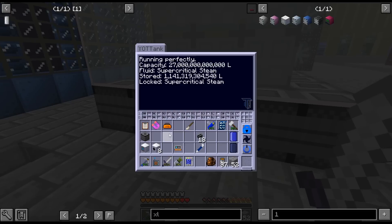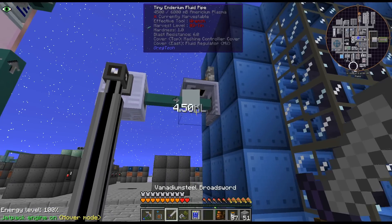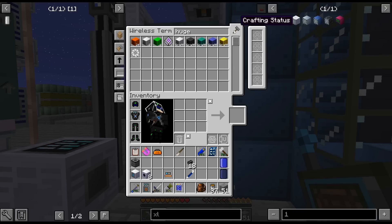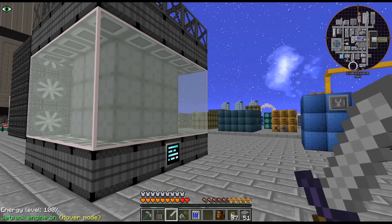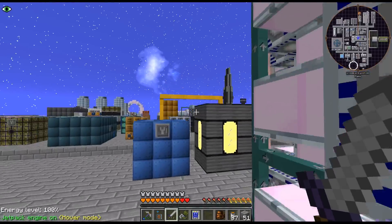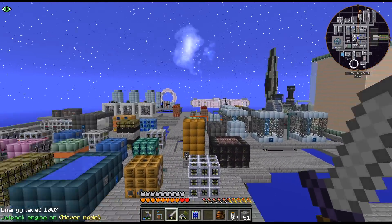Let's look at this. We are still producing - we have a net gain of supercritical steam here. We can produce it faster than we are burning it. Now the one problem with this, obviously, is that we're kind of keeping our fusion reactor running - we can't be crafting other stuff in it, because we are using it for the plasma.